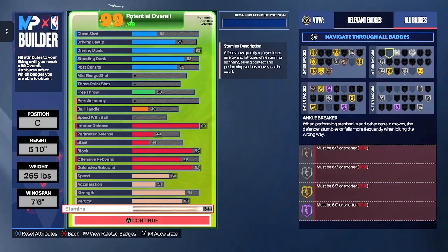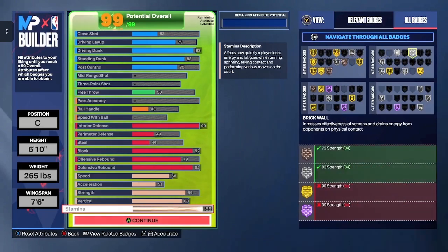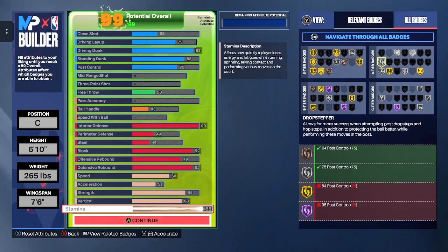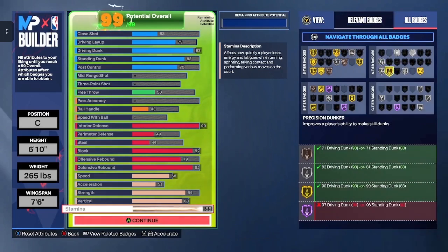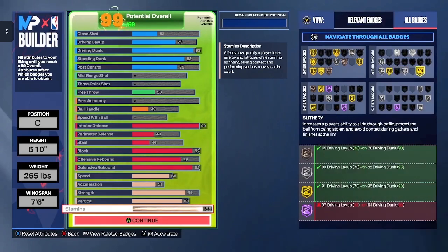For the A-tier, you're looking at Back Down Punisher silver, Brick Wall silver, Drop Stepper silver, Post Band Technician silver, Precision Dunker gold, Rise Up silver, and Slithery gold.